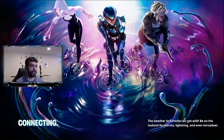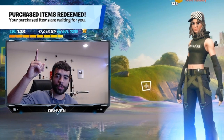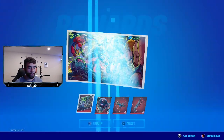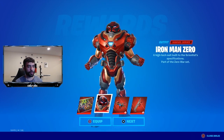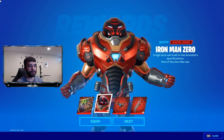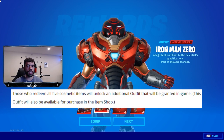As you guys can see right here, I have loaded back up in Fortnite and it says 'Purchased Items Redeemed' at the top right. There we go — it popped up right now! As you guys can see, we got the loading screen right here which looks really cool. We got the Spider-Man Zero skin right there, and a lot of cool skins from previous seasons. But the most important part is I got the Iron Man Zero skin for completely free.